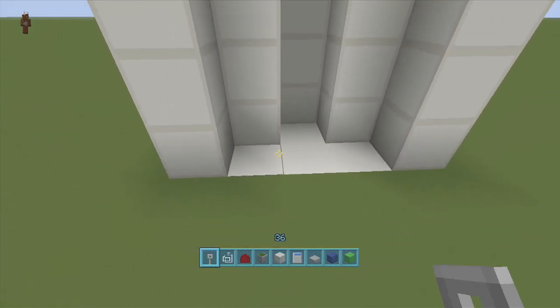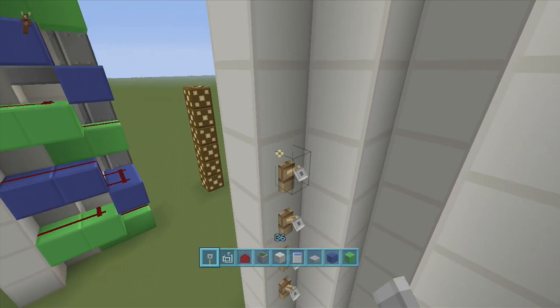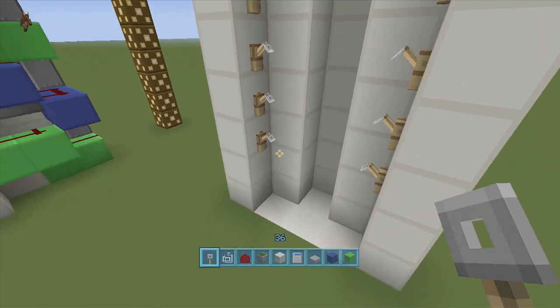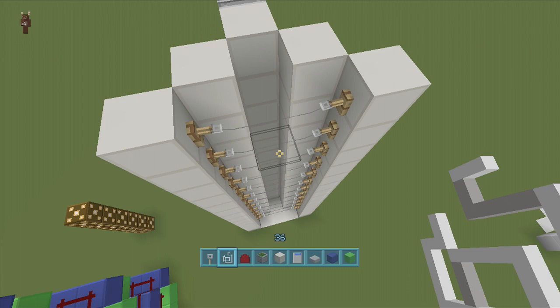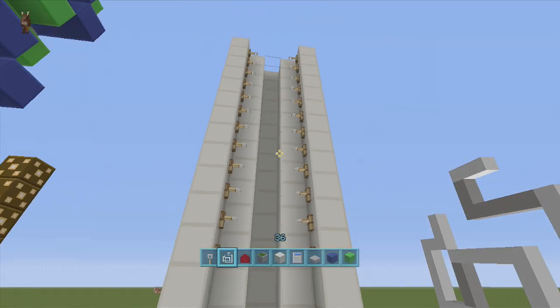Next, come all the way to the bottom, take out your hooks, count up three blocks — one, two, three — put a hook there, and then put hooks all the way up. Same thing on the other side: one, two, three, and hooks all the way up. To connect your hooks, just take out string and connect it to each individual hook. If you're not in creative mode it's going to take a little more time, so you might want to pause the video and come back after you've got all your hooks in.